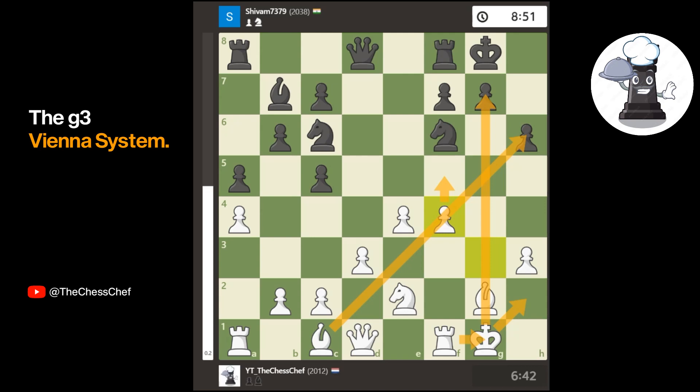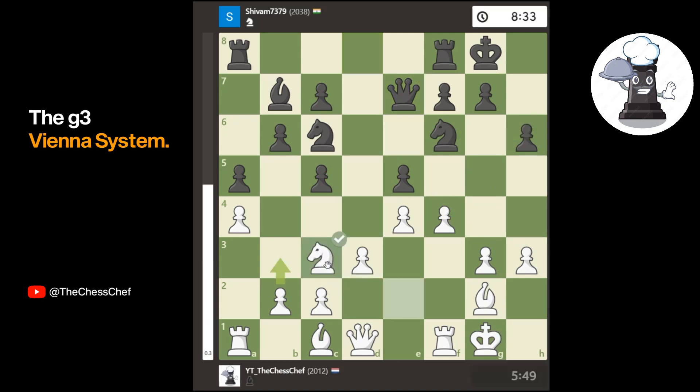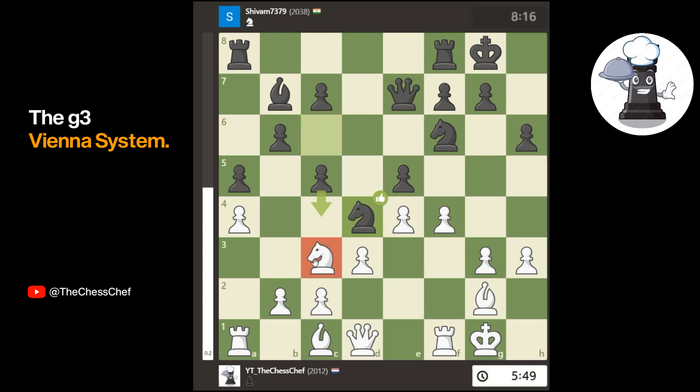Instead of taking, he decided to play queen to e7, defending the pawn — he never really wants to take and open the g file for me. After that, I played knight to c3 because I thought my knight wasn't going to be used on this side of the board. But then he plays knight to d4 — that's why knight to c3 wasn't really accurate, because the computer already wants me to move back to e2 to trade off this knight. It's a really strong knight, and because I went to c3, I can't push it away with c3 anyway. So he has a really strong outpost on that square.